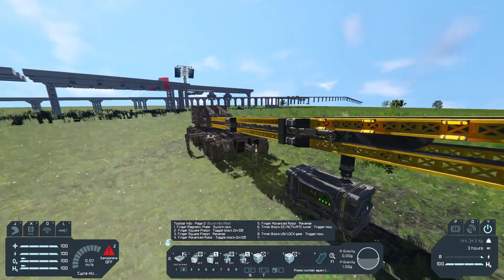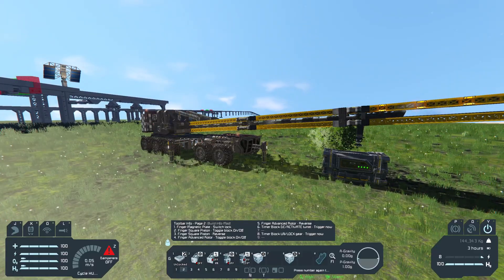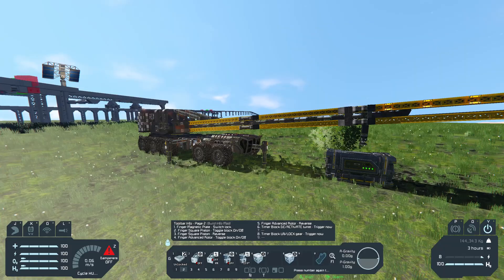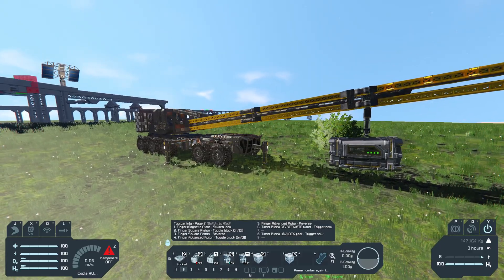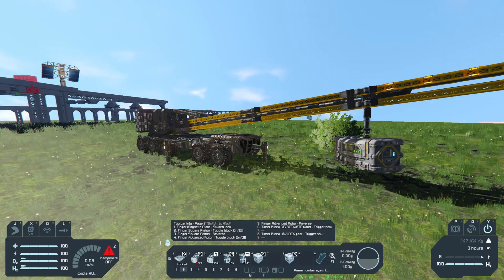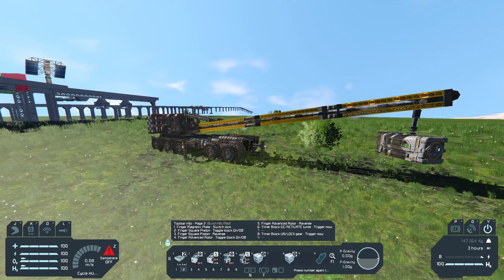Now I can easily use the piston or the rotor magnetic plate to rotate the block if I need it, and easily move it anywhere I want.